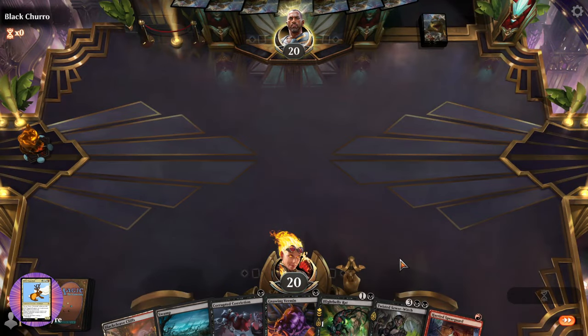Down to two cards — interesting. Four rats on board. Block here and block there. Get another rat, another rat.